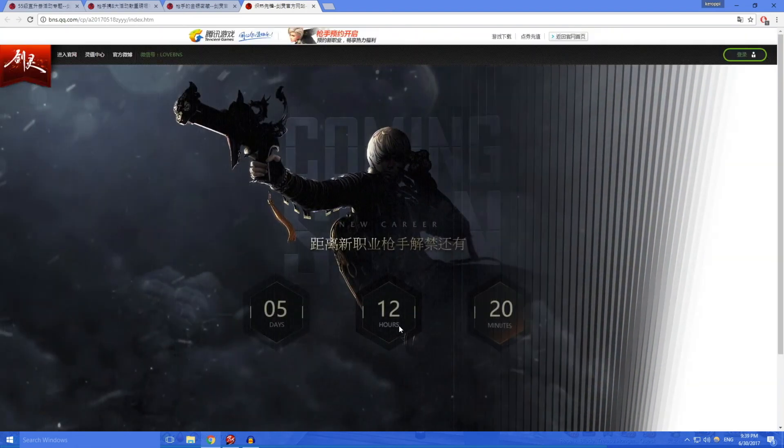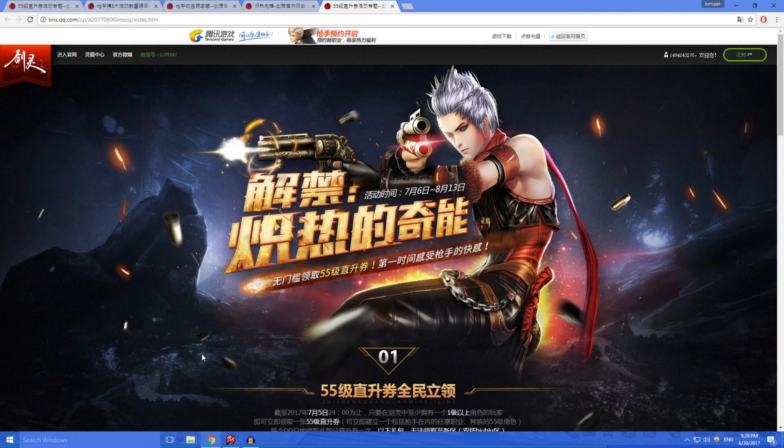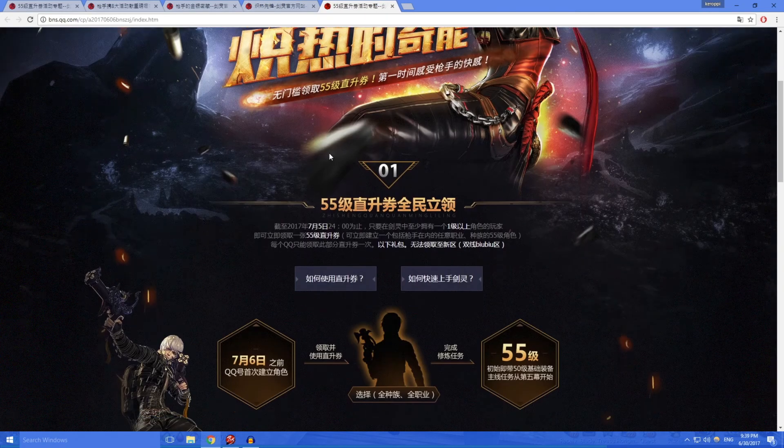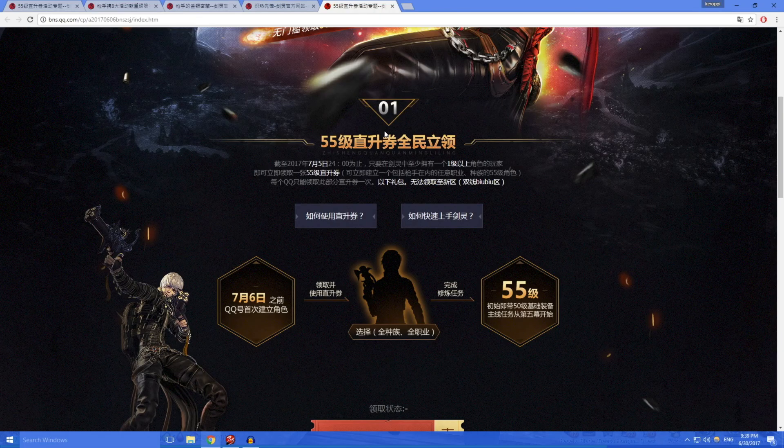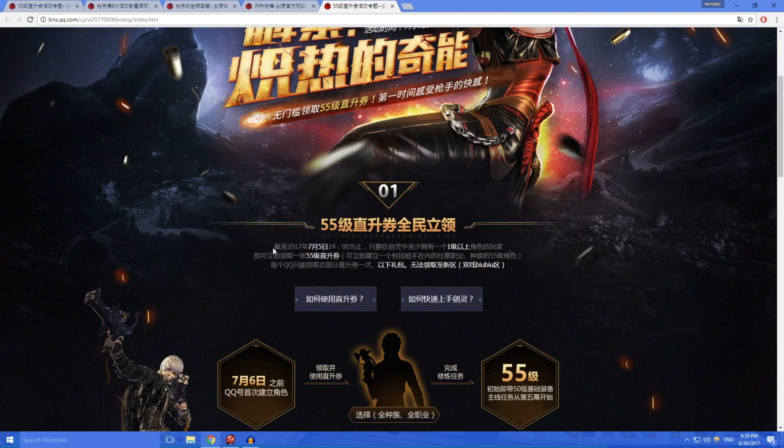Usually you have to log on. After you log in, you still want to try to redeem it. When you click redeem, it'll bring you to this page. After you're on this page, it'll say right here that there are certain conditions. We can redeem the level 55 voucher on July 5th at midnight. As long as you have a level one account on your existing QQ account, you're eligible for getting this coupon.